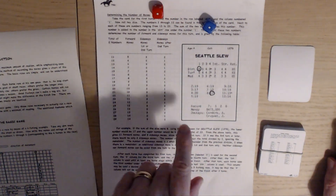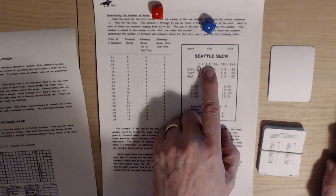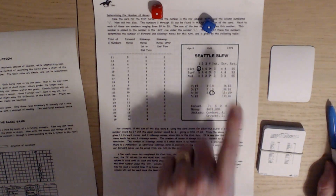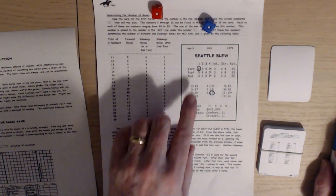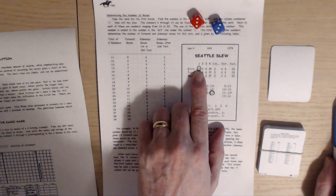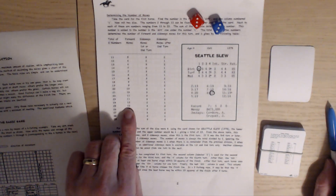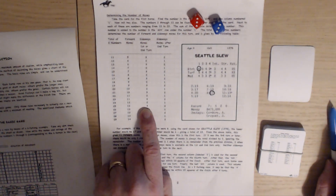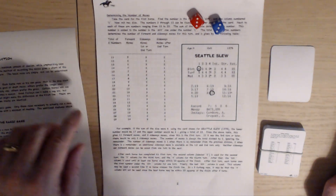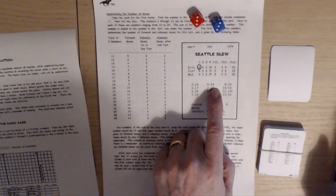Effectively, you roll the dice and look at the chart. As you can see, it shows one, two, three, four — the first four turns — then any turns left use the intermediate value, and the last 20 boxes are the stretch. For the first roll, you use the number dependent on the track. You roll a six, so Seattle Slew's rating is six, and six plus 19 is 25. The chart shows 25 gives you 12 forward moves and three sideways moves.